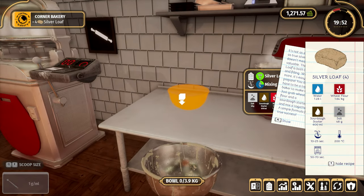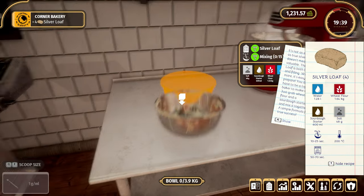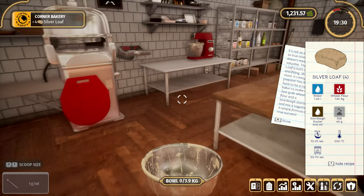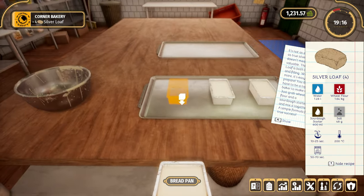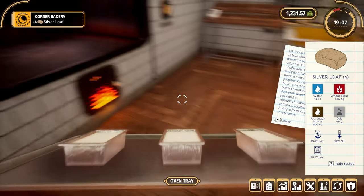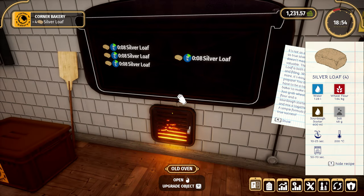Let's get this going. We need four loaves: one, two, three, four. That's nice and quick — pop this down. Hardest part. Please, let us get more orders soon, because this is just slow. It feels like there could be faster progression, you know?